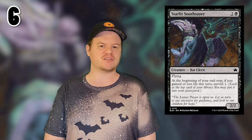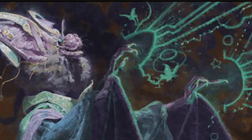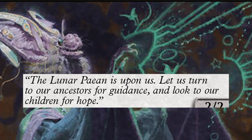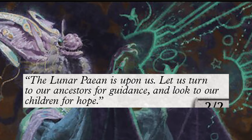Number 6 is Starlet Soothsayer. For 2 generic and a black mana, you get a 2/2 bat cleric with flying, and if you gained or lost life this turn, surveil 1 at the beginning of your upkeep. That's going to be really useful because of synergies with some other bats that do graveyard stuff. Soothsayer is very cute — he has big ol' floppy ears and he's communing with the stars. The flavor text reads: 'The Lunar Paeon is upon us. Let us turn to our ancestors for guidance and look to our children for hope.'